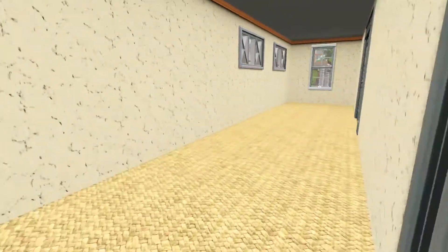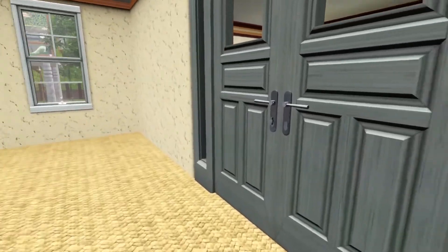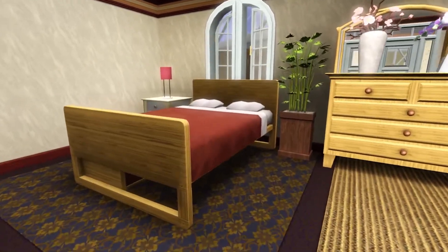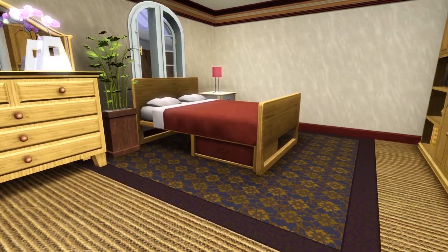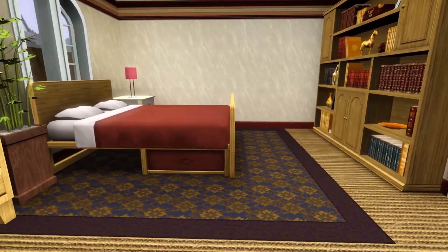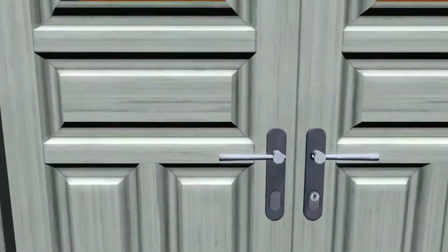Now we're going further down the hallway to the very last bedroom before we go outside — and I do have a fun surprise outside. This is the guest bedroom. There are two double beds in here, so if you have a really big family or a mod that lets you have more than eight Sims, you could definitely utilize this, even split it into two bedrooms or use it as a guest bedroom. I kept everything very matchy matchy, just clean — a couple of bookshelves and a couple of beds.